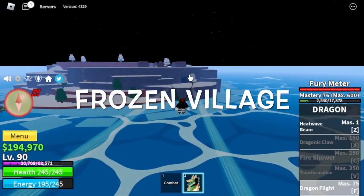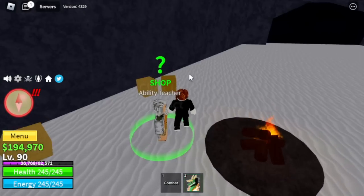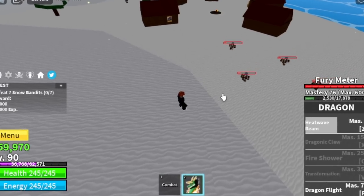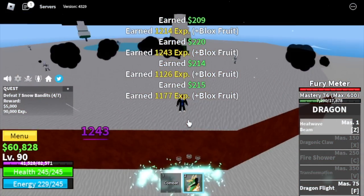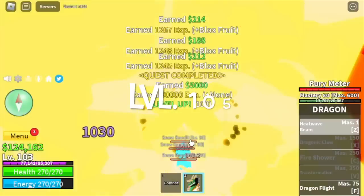Next island is the Frozen Village. Head to the cave and buy everything the ability teacher sells: the sky jump, the enhancement, and the flash step. For the grinding part, we will grind the Snow Bandits. Technique is the same as the Desert Officers — high ground, Z skill, and that's it. We'll keep grinding here until level 105.